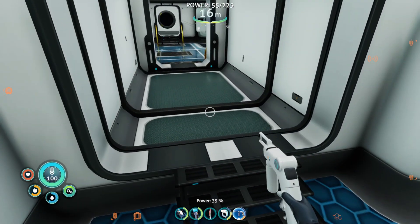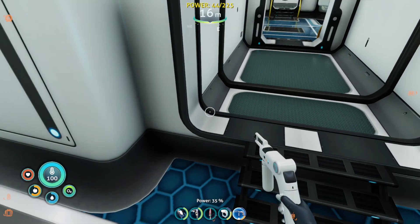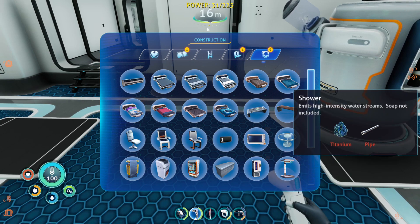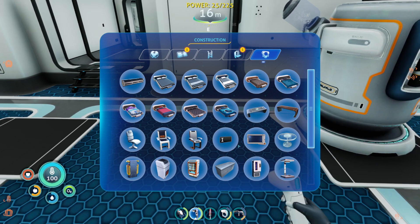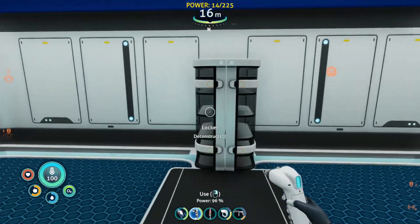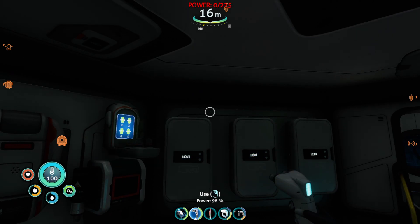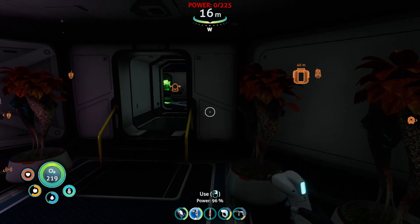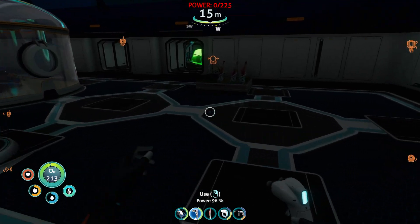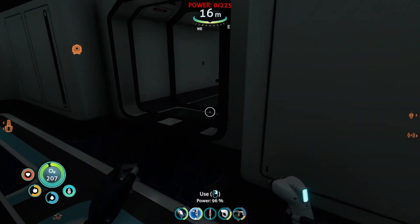Let's grab the habitat builder and see what it takes to make the stove. In the miscellaneous menu, oh we got a shower - we're probably going to have to make a bathroom somewhere. Small stove needs titanium and copper wire. Oh - emergency power only? What the heck? Are you kidding me, I've never had that problem before.